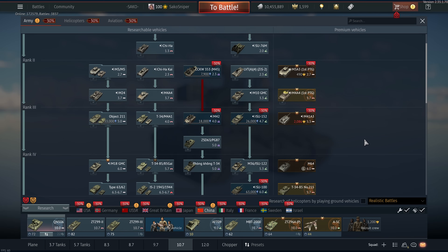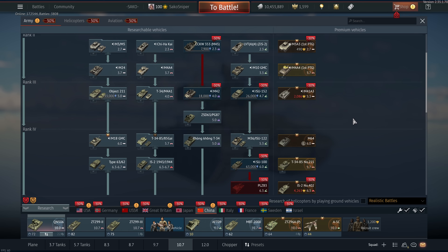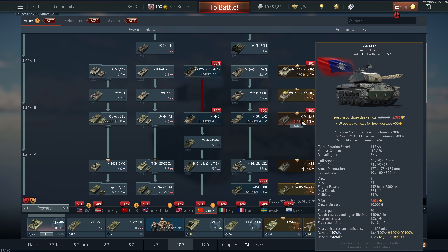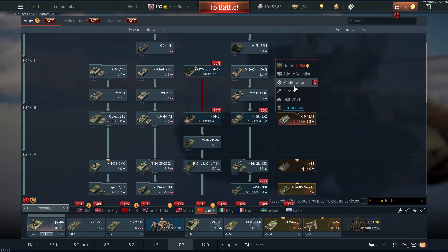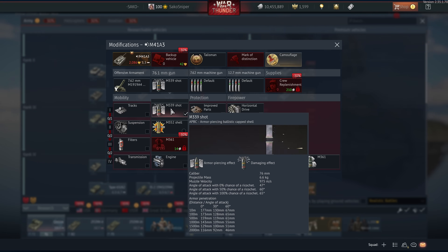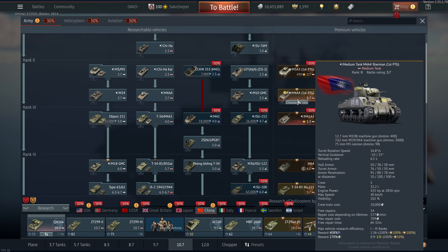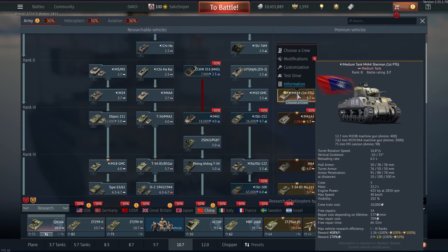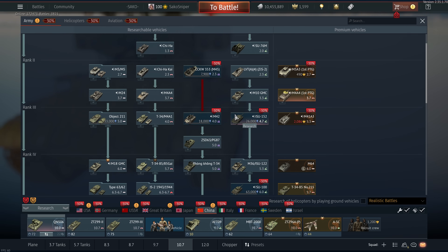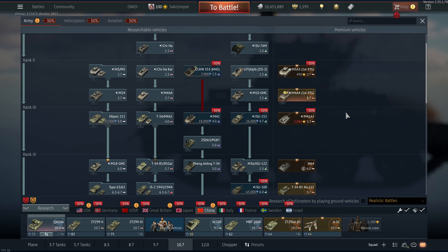Welcome to China — let's navigate our way through the Chinese premiums, which are very eclectic. The M4A1A3 is a pretty decent vehicle — I think they've increased it to 5.3 from 5.0. It does get the APBC round, which isn't the best, and it doesn't get any SABOT or HEATFS. So you have to police your shots very carefully, aiming for the sides of enemy tanks and the vitals. The M4A4 is basically the premium Sherman — every nation has a premium Sherman now. At low tiers it's absolutely great. You've also got the M4A4, the M24 Chaffee, the gun motor carriage, and a few other vehicles — 3.7 is a very solid battle rating for the Chinese.